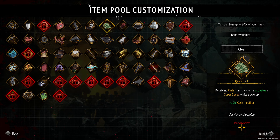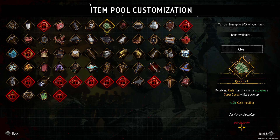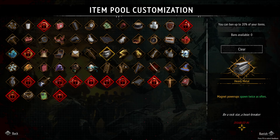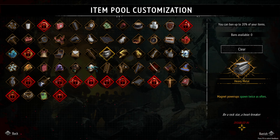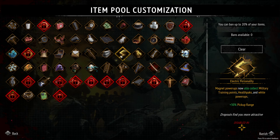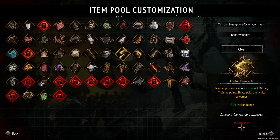There are six very specific items I want to get, which means I'm going to kind of hurt my build a little bit because I'm going to make sure I get as many rerolls and banishes as possible too. Because of that, we're going to run some of the easier difficulties. This build is going to mainly be built around heavy metal, where magnet power-ups spawn twice as often. So this is going to be the big one that we want to get. Next, we're going to get the electric personality where magnet power-ups also collect military training, health packs, and white power-ups. In addition to that, it's going to give us 30% pickup range.